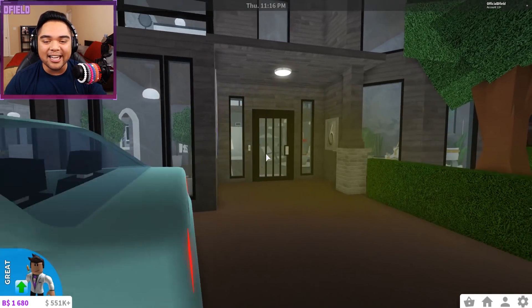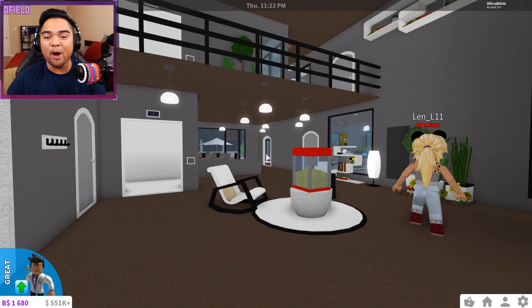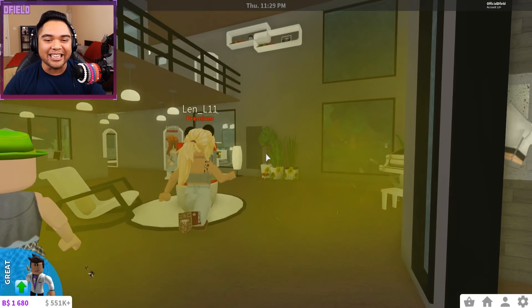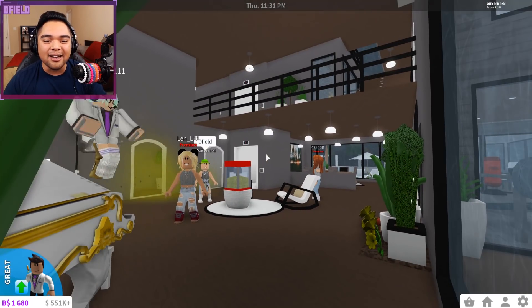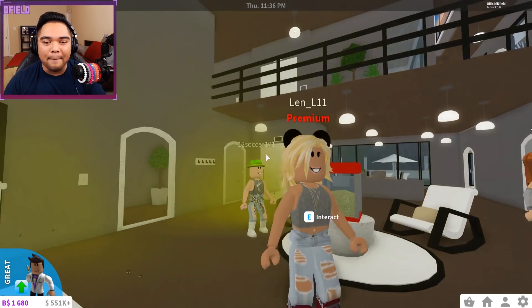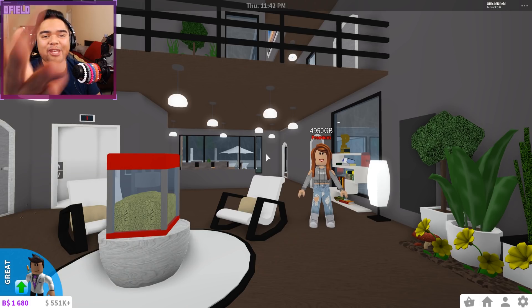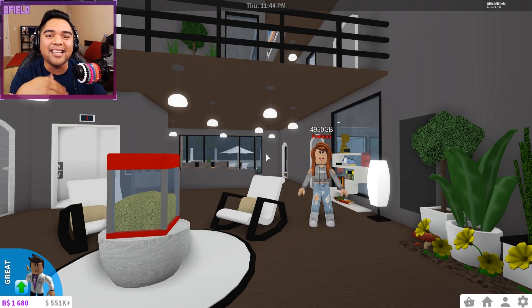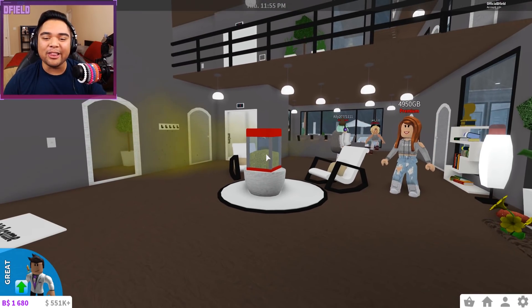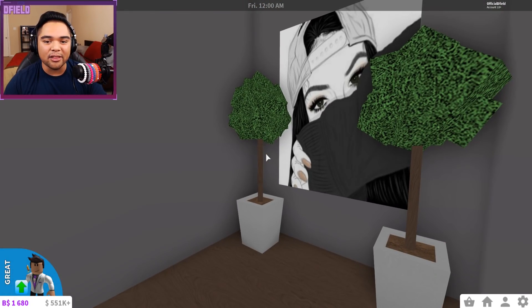Let's go ahead and check out all the decorations in this amazing apartment. Walking straight in, the first thing you're going to notice is the high ceilings right here in the center of the living room. There are so many people running around right now. We've got a nice high ceiling living room leading into the rest of the house. There's also an elevator right in the middle of the room that leads to the second and third floors. As always with these subscriber tours, I'm trying to give you guys inspiration for future builds, so if you get any cool ideas from this build, make sure you show Len some love in the comments.